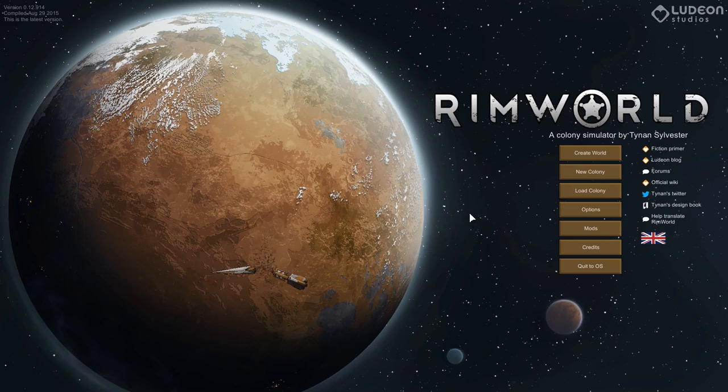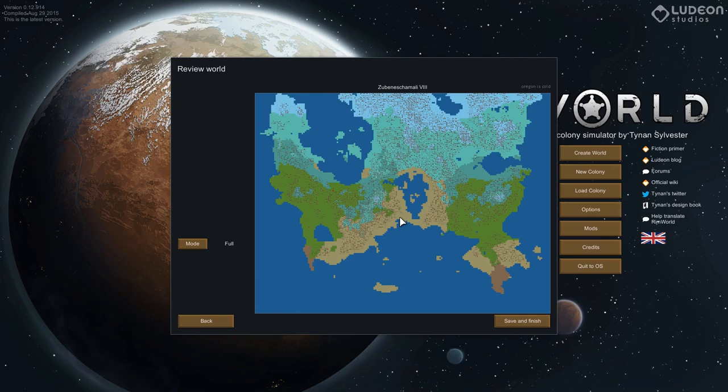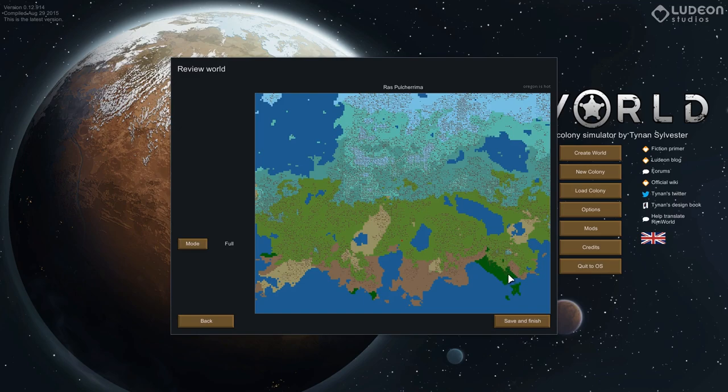Good morning, boys and girls, welcome to Shen Plays, welcome to RimWorld, where today we're going to get started on a new biome with a new plan. To get a new biome we're going to make a new map. Oregon is cold because it is — it's November 11th, it's cold. The plan was to use a rainforest biome but there's no rainforest on this map. We'll try again — Oregon is hot. There we go: rainforest, and I wanted hills, not mountains. Large hills. Sandstone and limestone, temperatures look great.